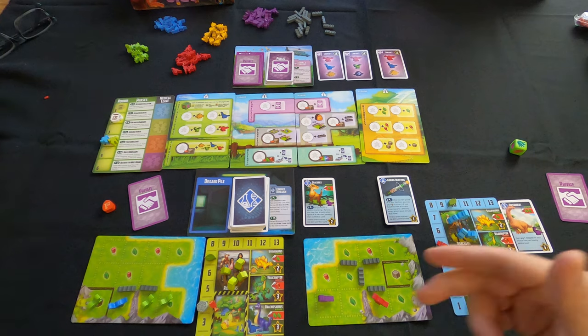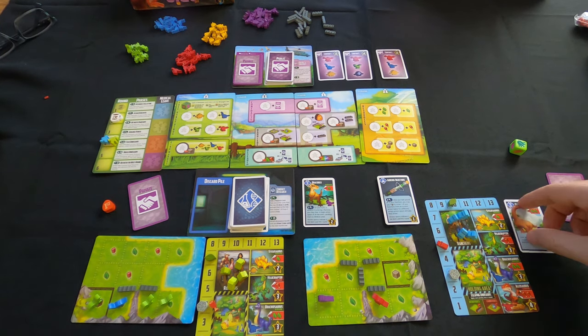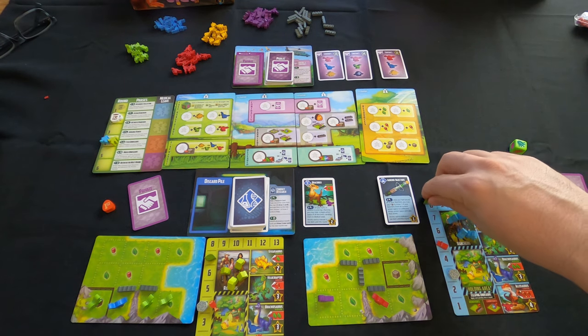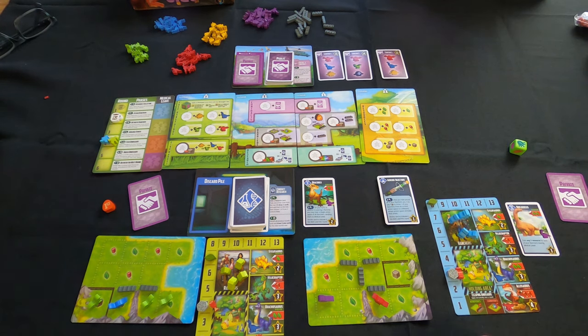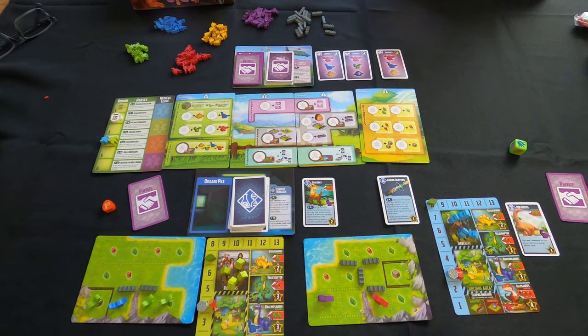Now feed the dinosaurs. Green has three meat eaters — meat goes from seven down to four. There's also one dinosaur that eats two veggies, so veggies go from nine to seven. Blue's unique dinosaur eats two veggies — down to eight — and the meat eater eats two meat going from five to three. Breeding: green cannot breed successfully this round since the newborn would escape with no available enclosure.